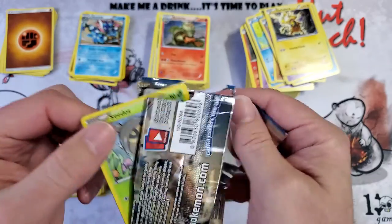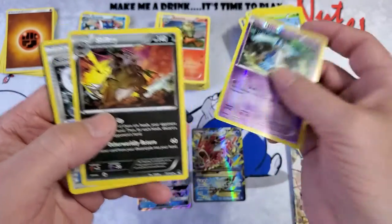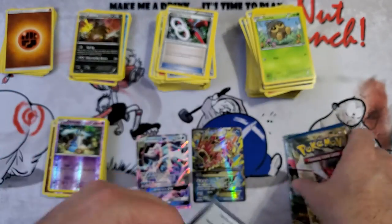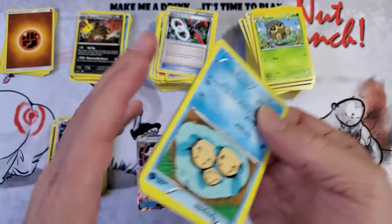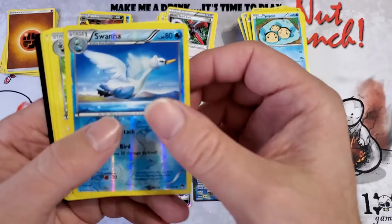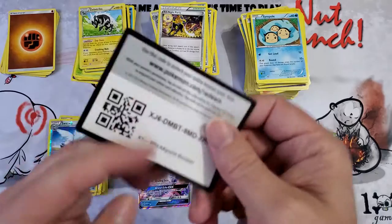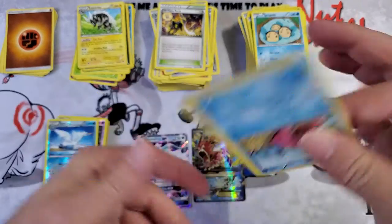I'd be curious to see how many people sleeve and then put them in a binder versus those who don't. Honedge, Shiftry, Spirit Link, Mawile, and Max Elixir — that's a good one. So let me know if you're like me and just put them into the pockets without a sleeve, and why. If you sleeve them, let me know below. Swanna, Zebstrika, All-Night Party, Sizemore Spirit Link, Purugly, and a code. I would love to hear your thoughts on that topic.